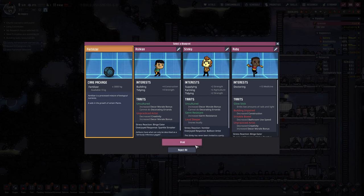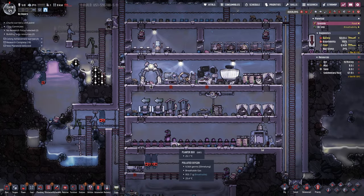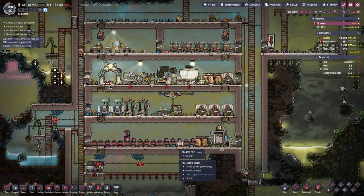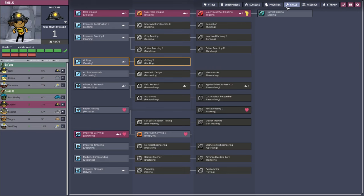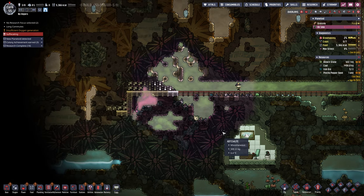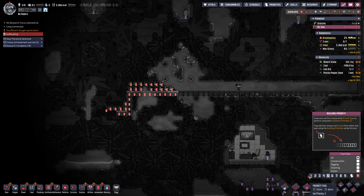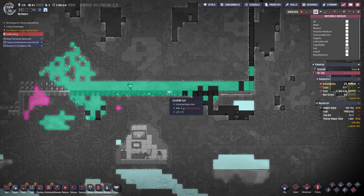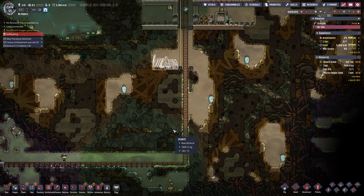I'm not taking a new colonist — fertilizer would be very good, very very good. There's no rancher, I'm just setting it all up. I'll take the fertilizer — I'm not taking another colonist, I don't care how good any of them are. Did it say it got a skill point? Just want to see if that's my volcano — as much as I want to get to my volcano, it's just not gonna happen.